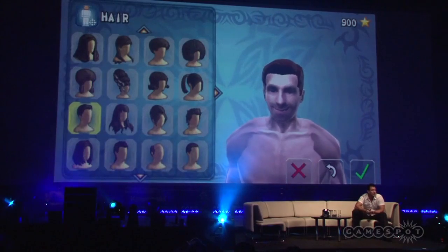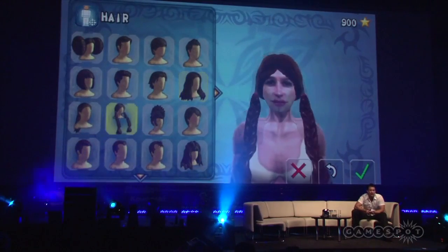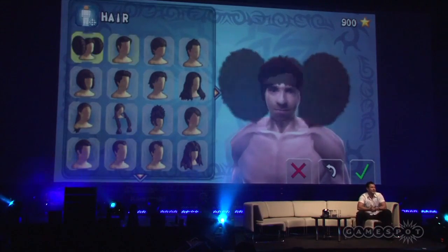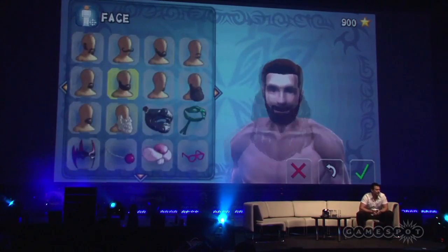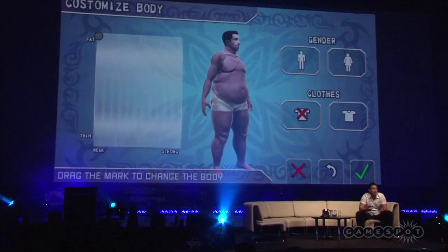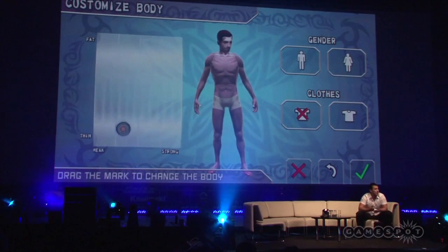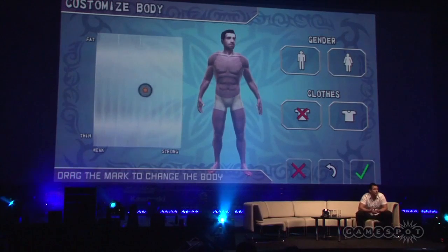Here we can see we scan two guys, we start by customising, putting a lot of hairstyles on. She looks very happy there. And then using front touch, we can adjust the body in real time. We can make them fat or thin. Luckily for him, I'll give him a great body.